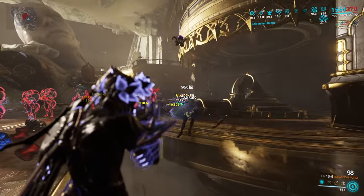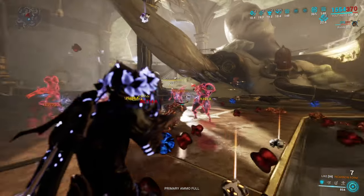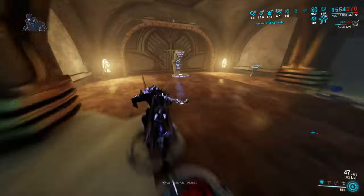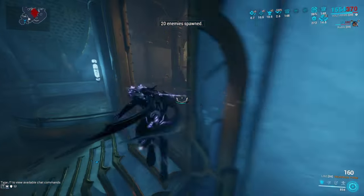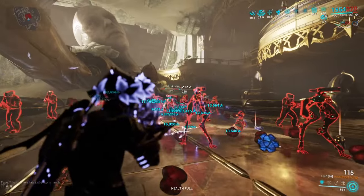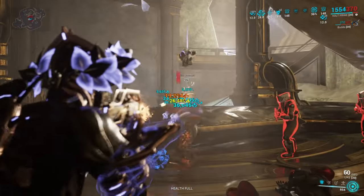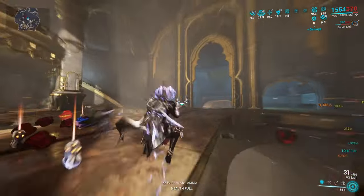These are level 225 enemies — still path — and look at that, the damage is insane. It has a bit of an AoE to it. Look at how fast it just shreds enemies. I've been seeing a lot of comments saying that I only kill Grineer, so now let's kill some Corpus. It's still easy peasy lemon squeezy — level 225 Corpus enemies just melt with the Bratton Prime. And even without the incarnon, look at the damage. It's insane.